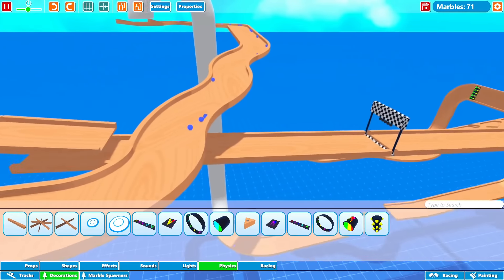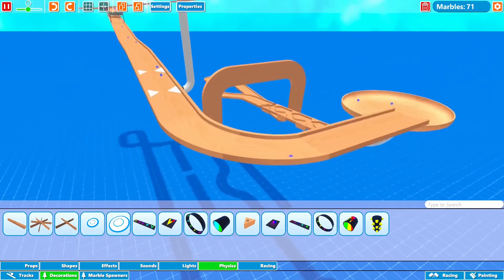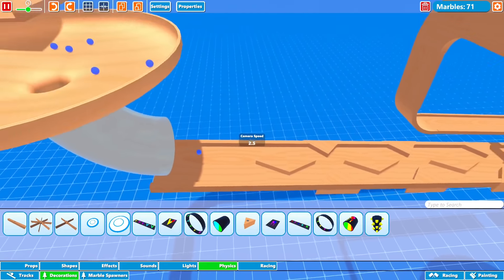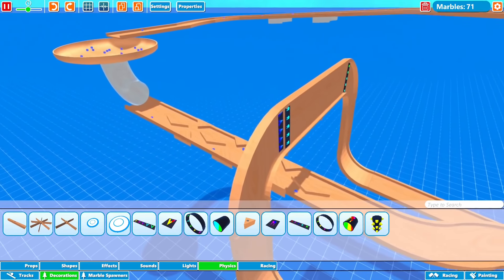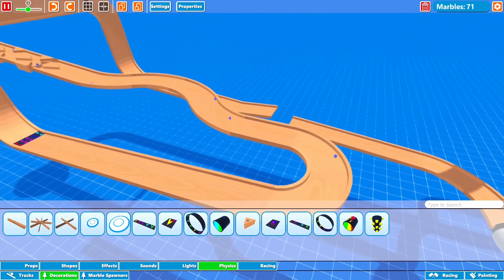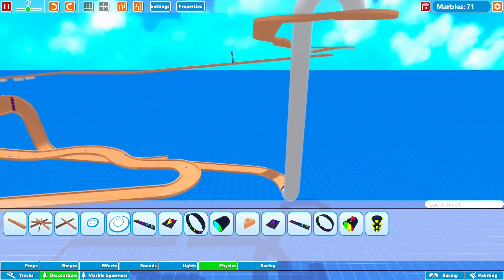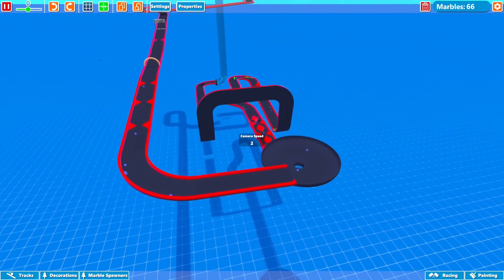I need to paint it and go back to add obstacles for the marbles to navigate, similar to the ones already placed. One marble almost flew out of the track, so I might block that section in. I also have a section where marbles have to make their way through tight obstacles, and I want to add that to a few more parts of the track to make it half racetrack, half marble run.